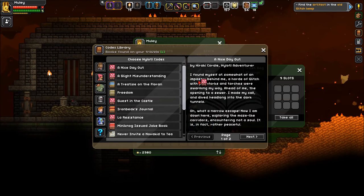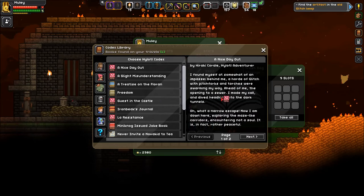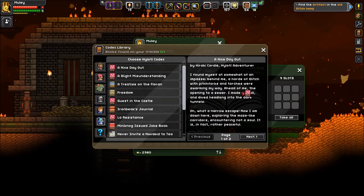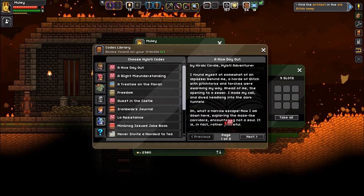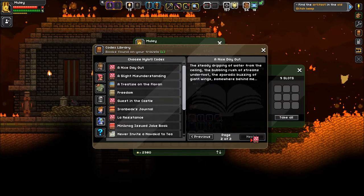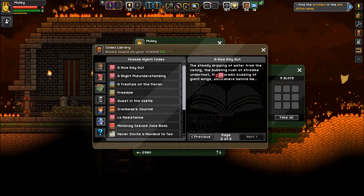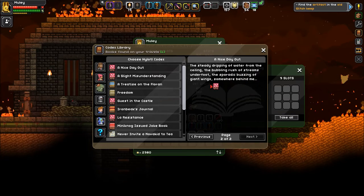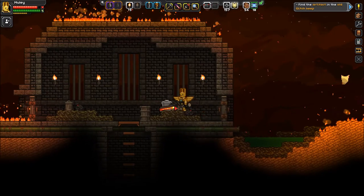By Haraki Corell, our favorite Hylotl adventurer: 'I found myself at somewhat of an impasse. Behind me a horde of Glitch with pitchforks and torches were swarming. My way ahead of me — the opening to a sewer. I made my call and dived headlong into the dark tunnels. What a narrow escape. Now I am down here exploring the maze-like corridors, encountering not a soul. It is in fact rather peaceful — the steady dripping of water from the ceiling, the bubbling rush of streams underfoot, the sporadic buzzing of giant wings somewhere behind me.' I dig it — we'll take it.